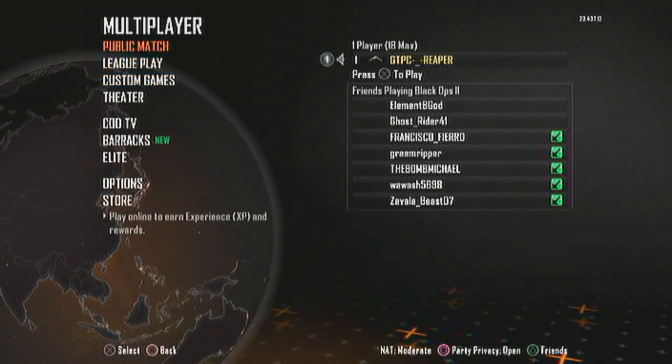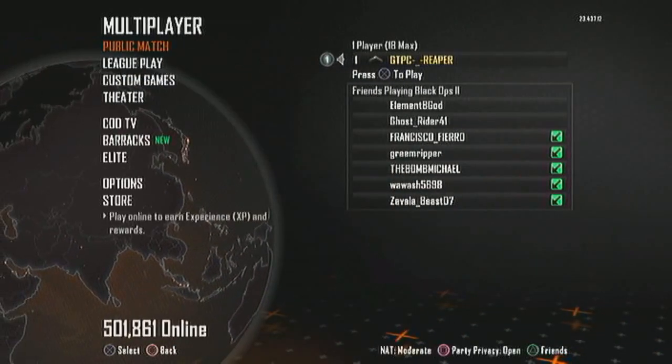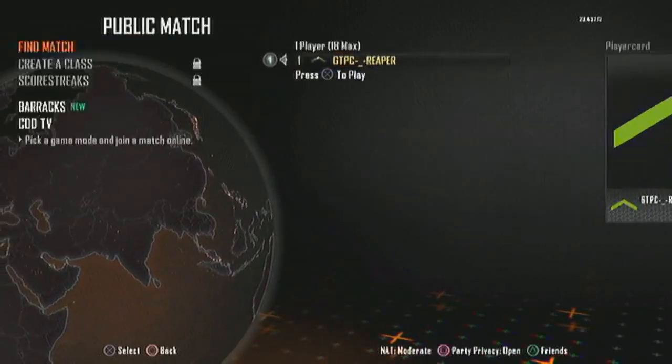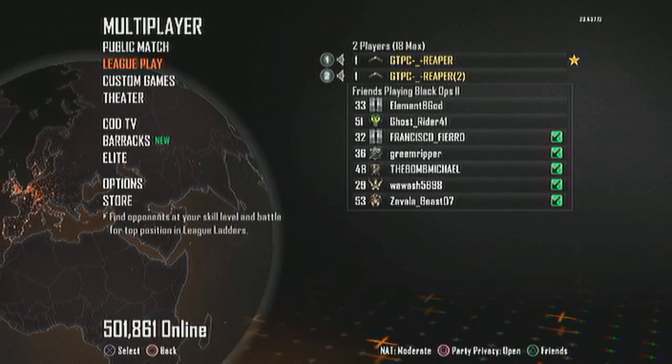Now what you're going to want to do is go ahead and click X on your second controller to kind of play as a guest or whatever — like bring him into the match. But make sure it says multiplayer, not in a party, because it won't let you. So yeah, hit play as a guest.